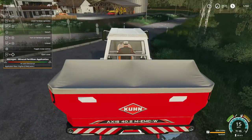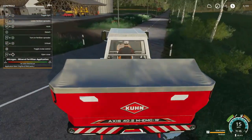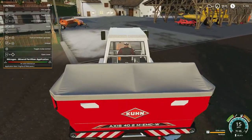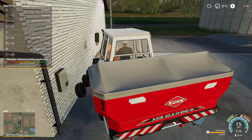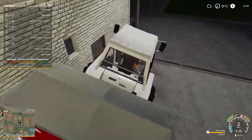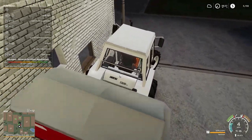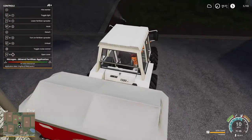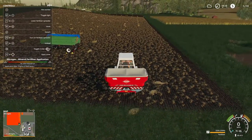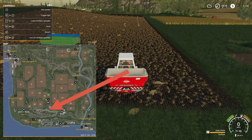Hopefully this video teaches you guys how it works and maybe you want to get this add-on. Let's go ahead and head over to our field. We could also show our application rate — if we don't crash into a wall. You can turn on the fertilizer. Now that we're in the field, our little map in the bottom corner — I'm going to make it bigger. It says nitrogen, because we have a fertilizer spreader.